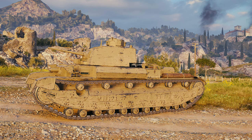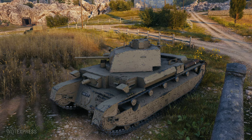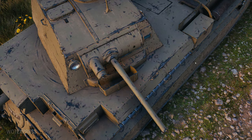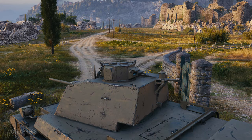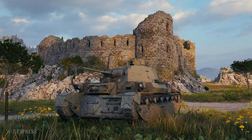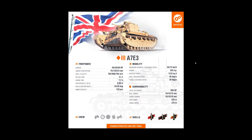Moving on to the A7E3, tier 3 British — I think it's a medium, but actually it's like a cruiser tank with more of a Matilda-esque early turret design. I think it's a two-pounder gun. It's a slow infantry support vehicle — not even a cruiser tank, more like an early Matilda. Shell velocity is a lot better than tier twos, but same alpha. A little bit better accuracy, faster aim time, rapid-firing gun, 10 degrees of gun depression, full crew — that's nice. Though I thought it was a medium; turns out it's a light.